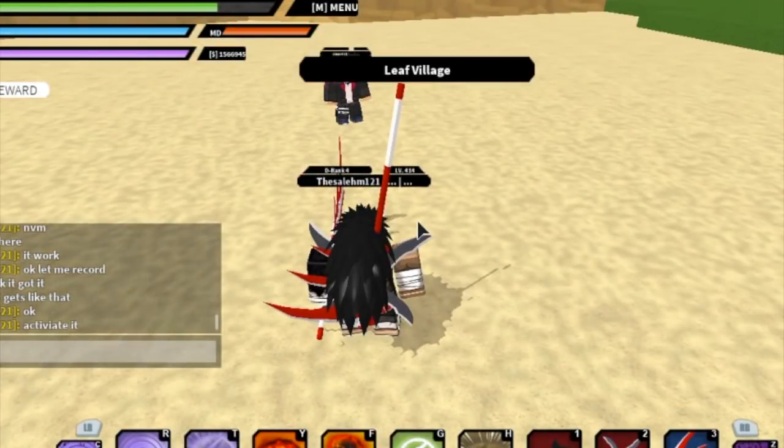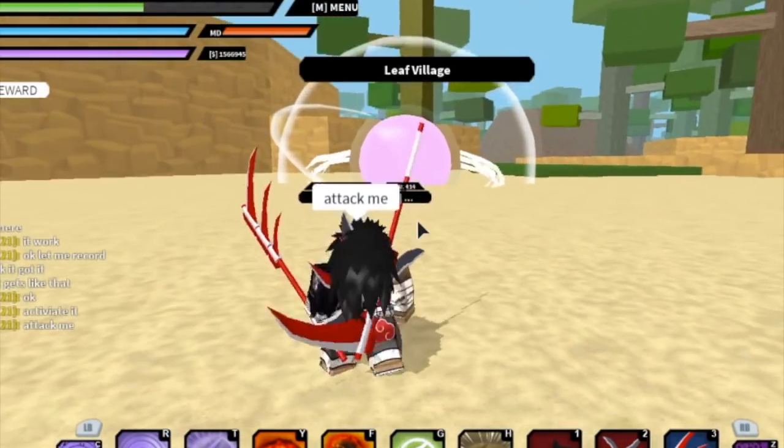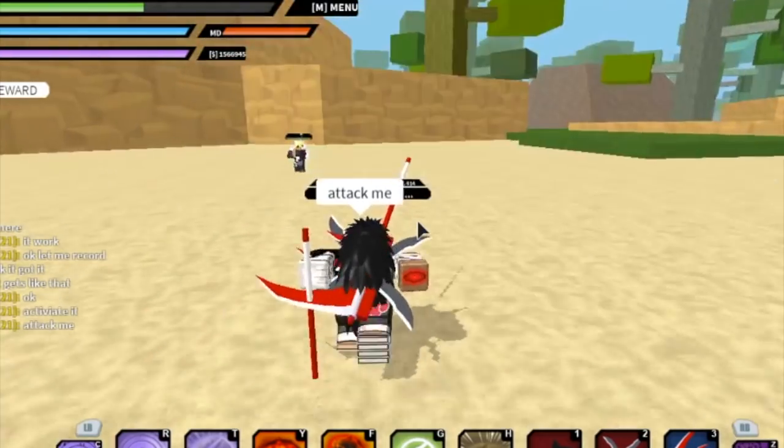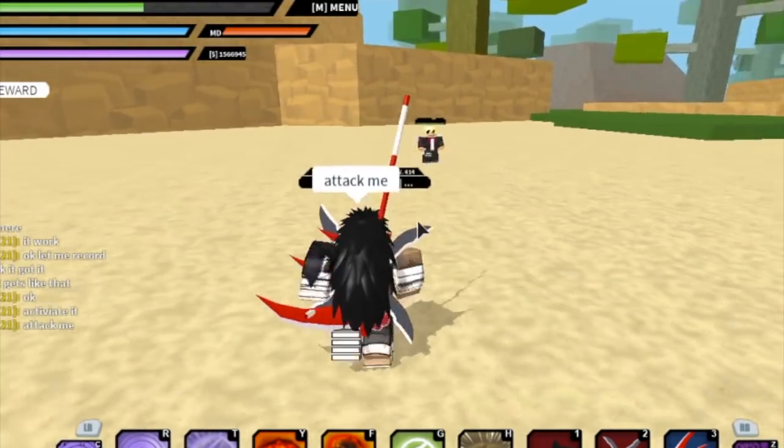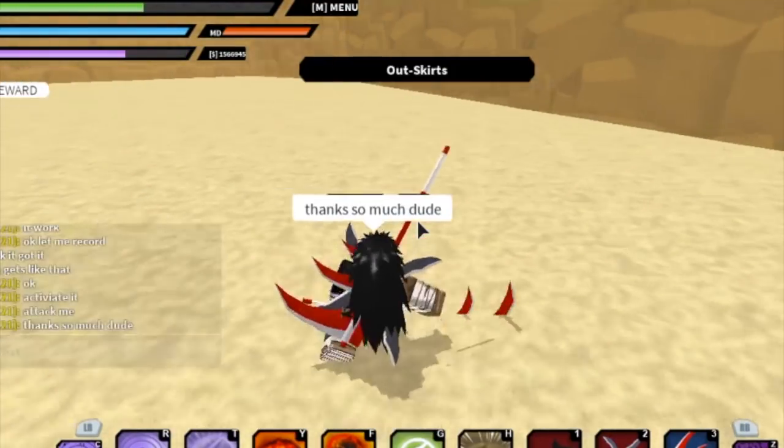So this is how it looks, bros. It looks pretty sick. So to attack an opponent, you basically activate it and shoot arrows directly at him. It doesn't do a lot of damage, but it kind of looks dope, bros.